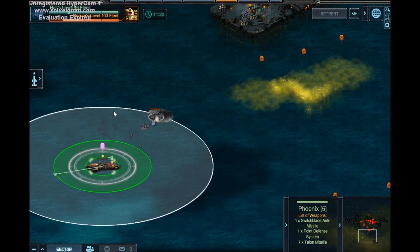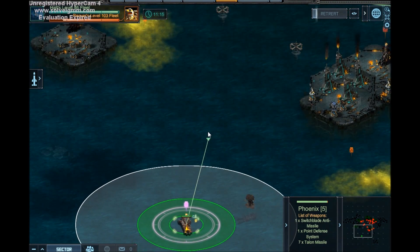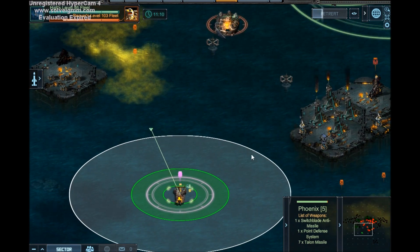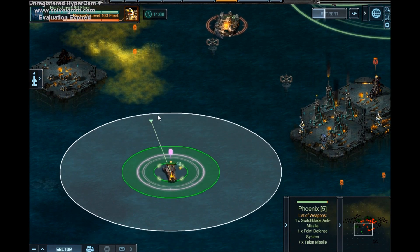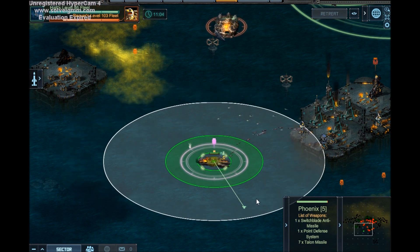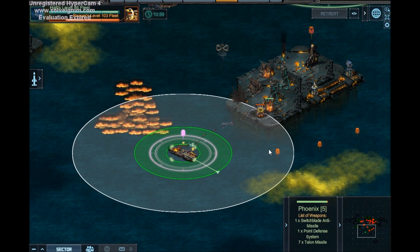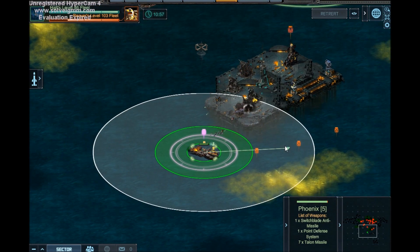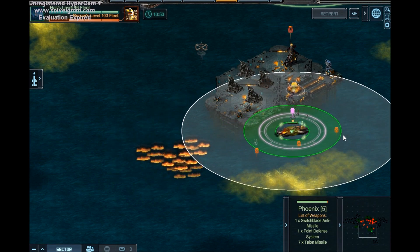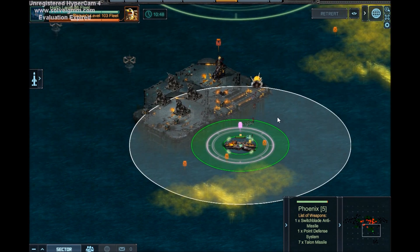Make sure he doesn't get too close to you because he will shoot. We're still doing pretty good. Now we're actually going to sweep in from this side. This is just the safest way to do this. Once you've done that, get over here, kill this little guy, and then you can kind of sweep in here and kill him. So that's all dead.